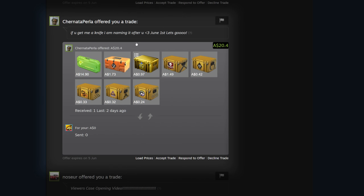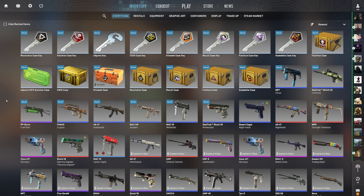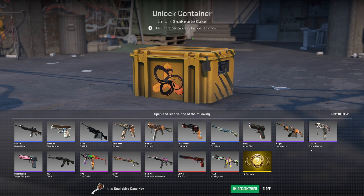Next up we've got Chenada who sent an Esports 2014 Summer, a Kilowatt, a CS20, a Falchion, a Revolution, a Recoil, a Fracture, and a Snakebite — a bunch of different cases, some very expensive, some not so expensive. Should be good. Thank you Chenada, I'll try to get something better than I did for No Sir. We've got some good ones, some average ones — let's see what we get.